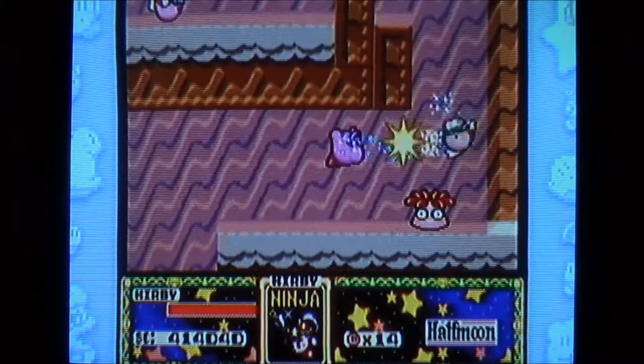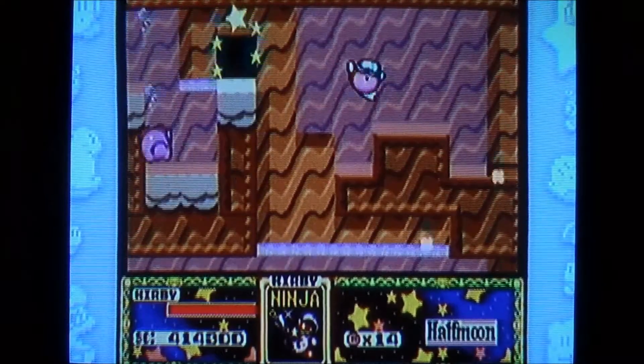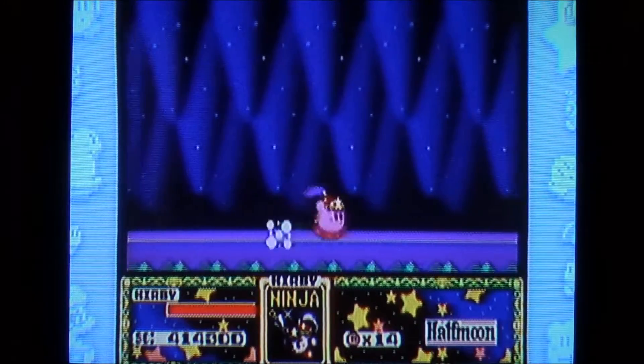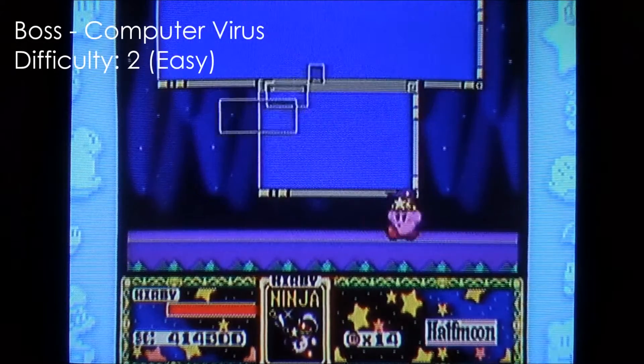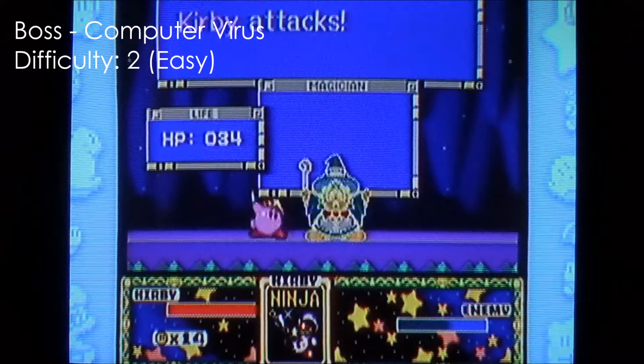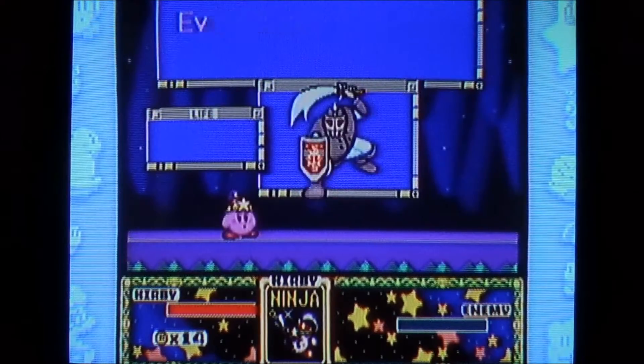Anyway, that's besides the point. We're basically through with Half Moon — we just have to fight a boss and that should wrap it up all nice and pretty. The boss of Half Moon is a new and improved Computer Virus. Most of the enemies are new, except for the witch enemy — the witch returns. I guess I'm using Ninja for this.